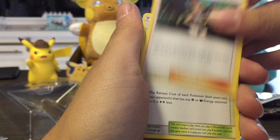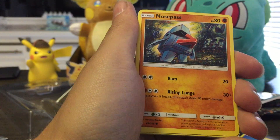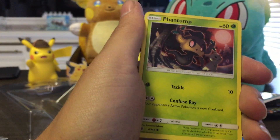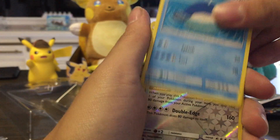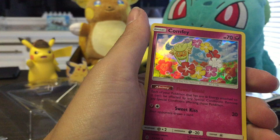Altar of the Sun, Mallow, Altar of the Moon, Nosepass, Castform, Phantump, Tapu Lele, Wailmer, Blissey, and a Comfey.